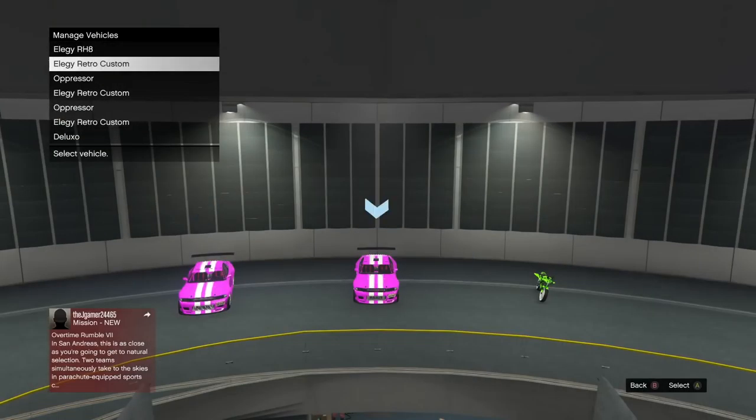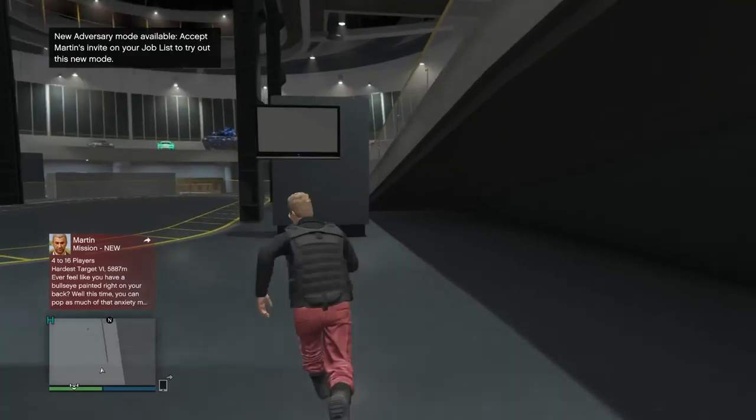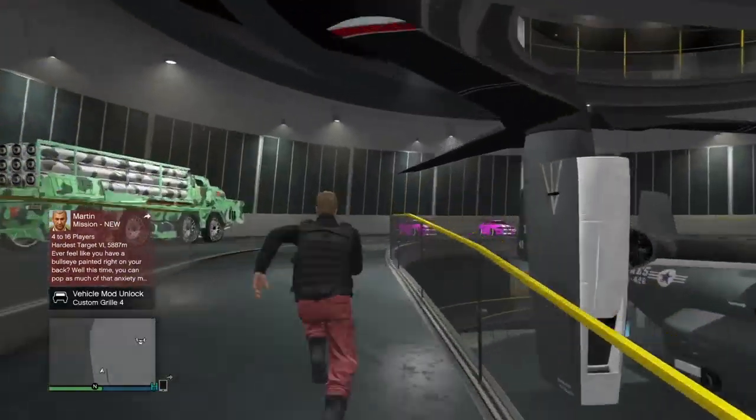Go ahead and go to the vehicle management and check this out. Instead of seeing an RH8 where the retro is, they're actually both retros — but I still got it because it says RH8 over the first slot. So I thought that was super interesting. I'm sure there could be more with this glitch. Maybe you can even fill up the entire facility and do retro, RH8, retro, RH8 — maybe you can get three dupes out of this at a time.